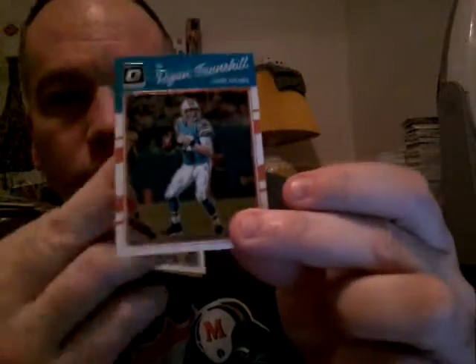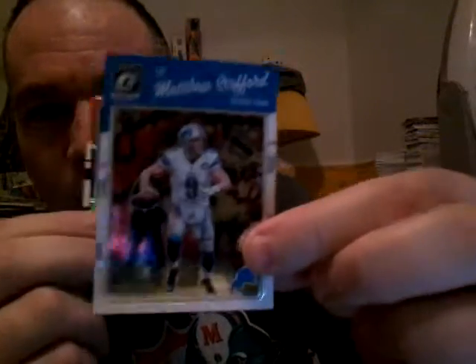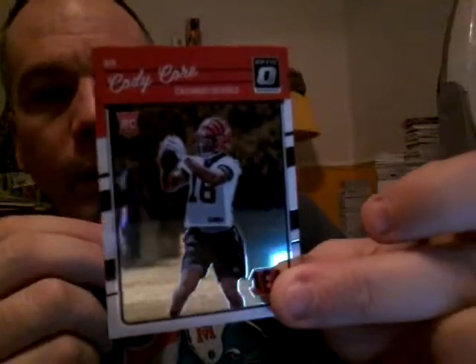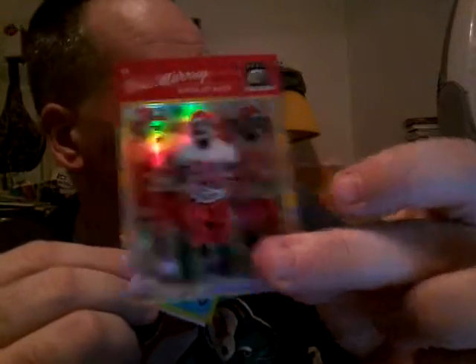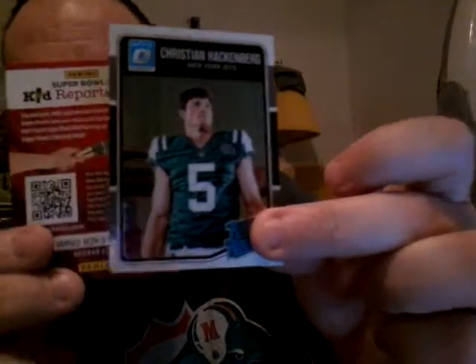Ryan Tannehill — messed up his knee again, thank you very much — sarcastically speaking. Matthew Stafford. We got a Derrick Henry red and yellow refractor, nice card, and a Cody Core rookie. Thomas Rawls. There's a hollow refractor of Eric Murray rookie, red and yellow refractor Kevin Dodd rookie, and Christian Hackenberg rated rookie.